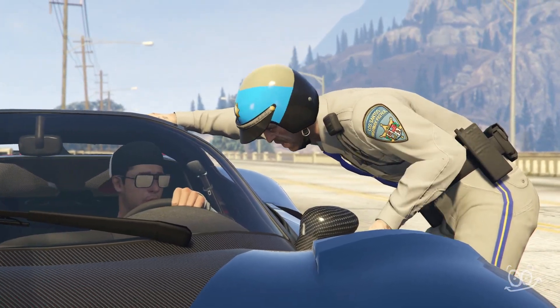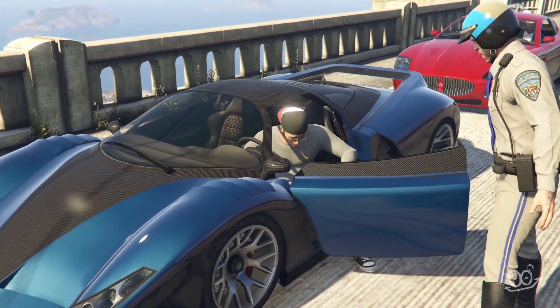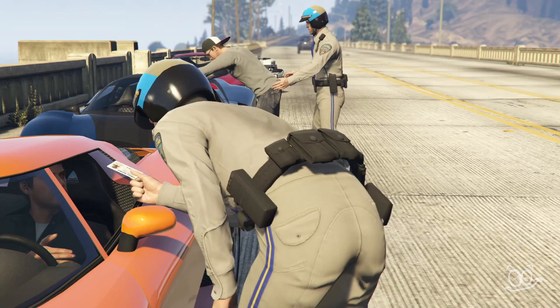Hi everyone, today I noticed a very entertaining thing in the mission I Fought the Law. There is an interesting episode when Michael DeSanna throws away some guy's driver's license — it is actually a texture of Michael's own driver's license.